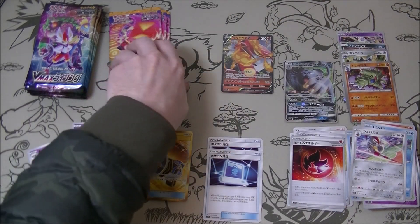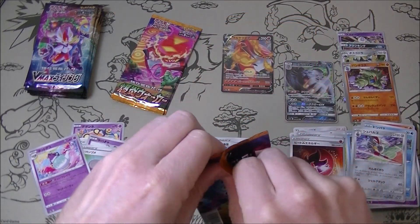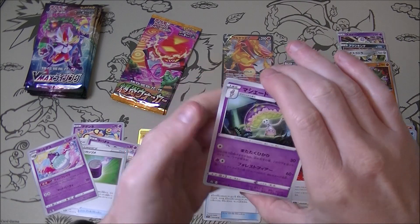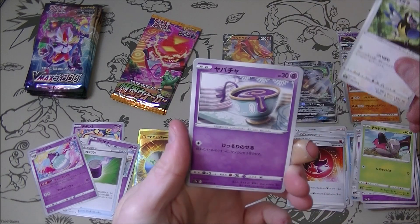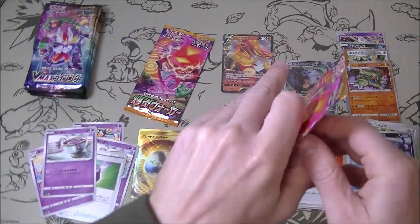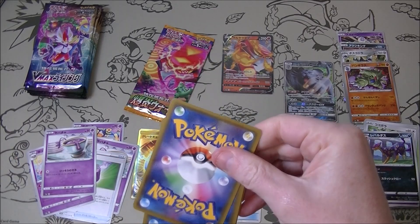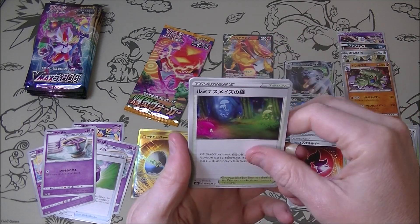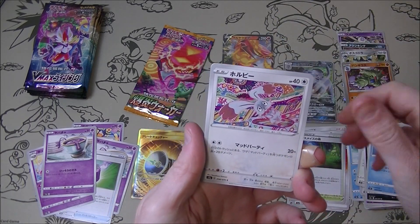We're slowing down on the ratio though - we had three and then had a couple of dry packs in a row. Hopefully this is the one - the Vicavolt one. Another Mad Party Boy. Two packs left to go - now we need to pick it up a little bit because it's kind of slowed down. As soon as I commented on how it was going well it slowed down dramatically. We have something in this one - Mad Party.